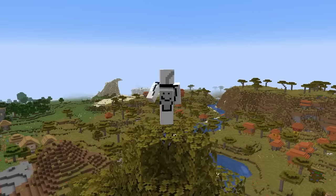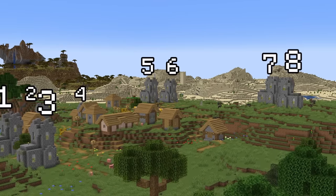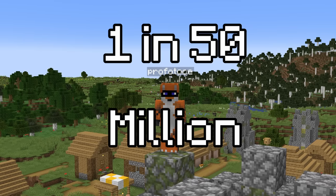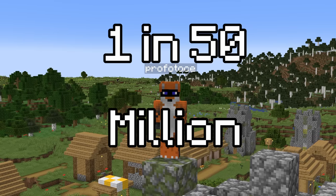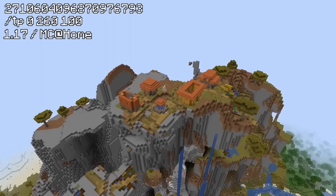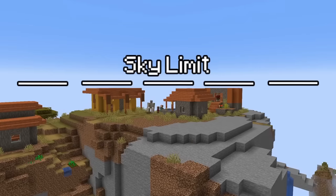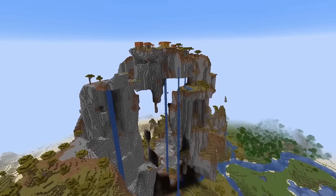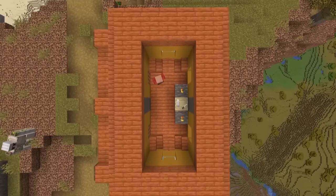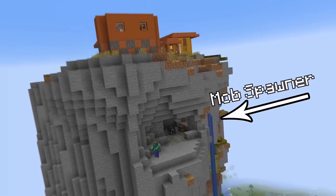Now I bet you think these village seeds can't get any crazier, but take a look at this one. These villagers built eight different churches in one single community, and found by player Protoface, he estimates this is a 1 in 50 million chance of happening. That isn't the only time villagers tried getting closer to the lord though, because this village generated so high up on top of a shattered savannah mountain that some of the houses literally got cut off by the sky limit — and there's even an exposed zombie spawner right underneath the houses.